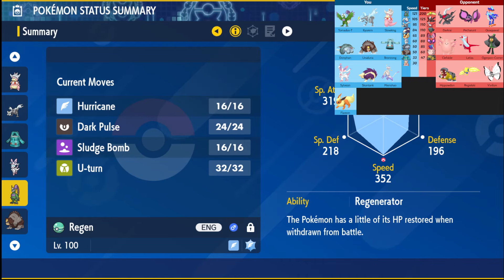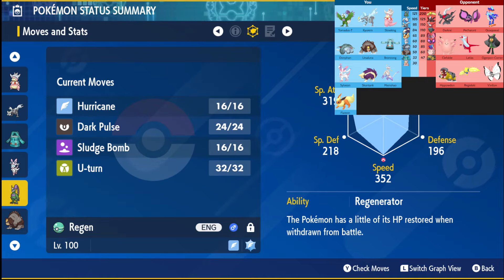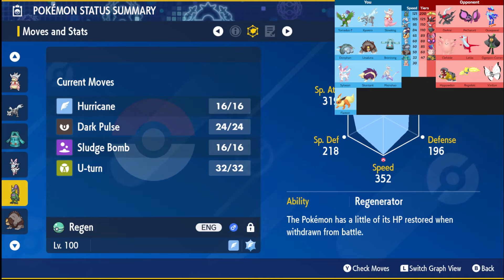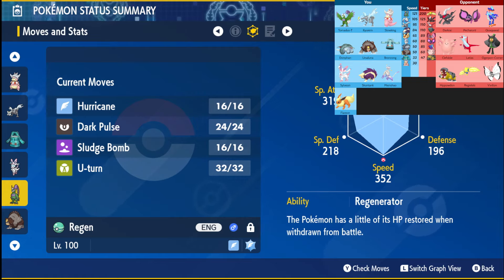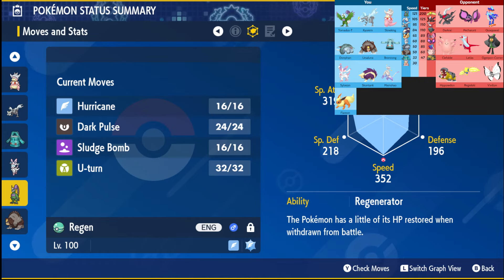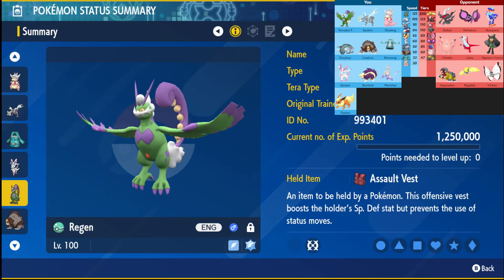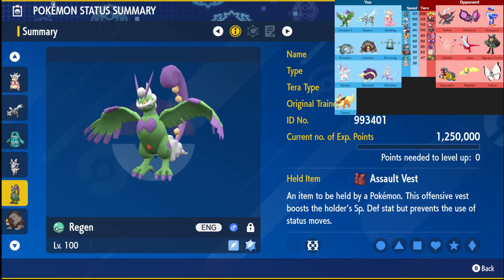Next we have Tornadus with the Assault Vest, running Hurricane, Dark Pulse, Sludge Bomb, and U-Turn. I've missed a lot of Bleakwind Storms this season so I decided to click Hurricane instead — if I miss, I might as well miss the stronger move. U-Turn is to pivot out, and the Assault Vest tanks stuff like Darkrai, Petorunt, or Latias.